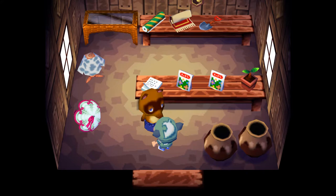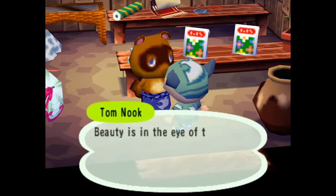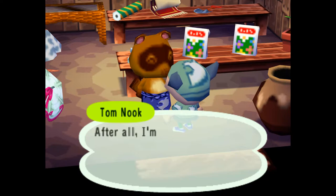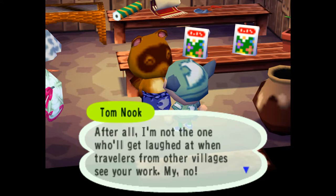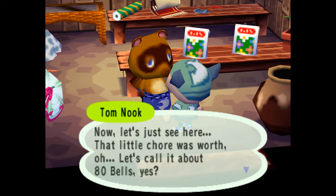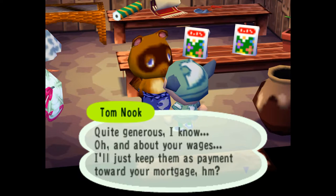Let's see what he has to say. Tom Nook: 'So, did you make it look a little nicer out there? Gave the grounds some charming character? That little chore was worth, oh, let's call it about 80 bells. Quite generous, I know. Oh, and about your wages - I'll just keep them as payment towards your mortgage.'